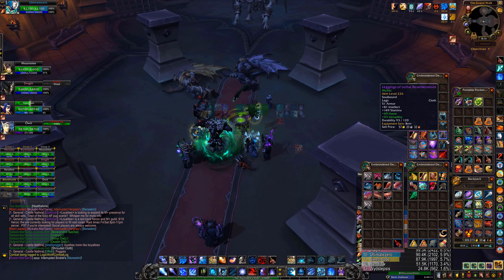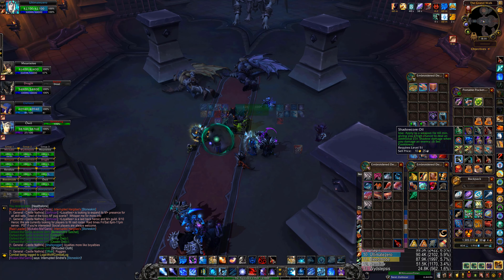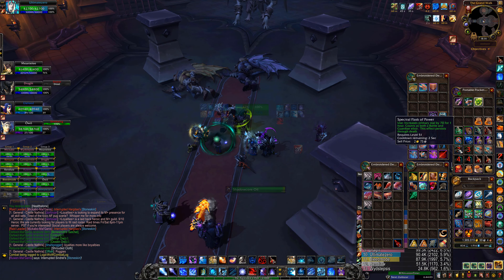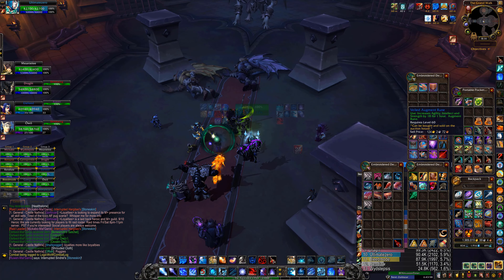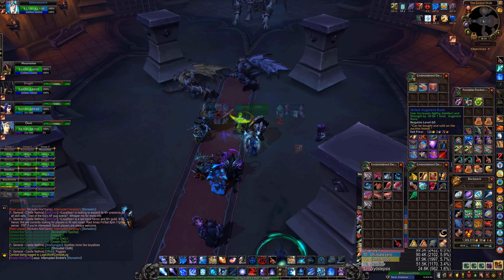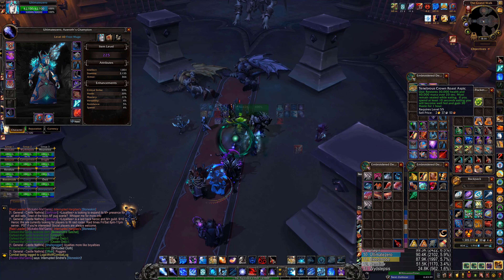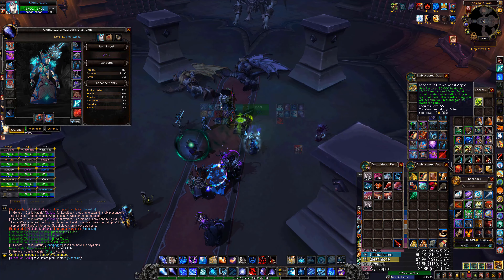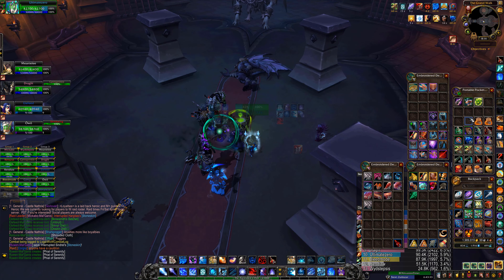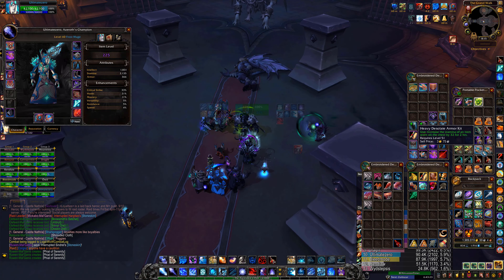For Castle Nathria, your consumables are pretty much going to be standard with anywhere else in Mythic Plus. You're going to do your Oil, your Flask, Rune if you feel like using one, Vantus Rune if you're progressing on a particular boss and want a little bit more DPS and a little less damage taken. You would have to sim your character for what food gives you the most DPS. For me, given that I'm basically crit capped, that food is haste aside from a feast. A feast will always be the biggest DPS no matter what your character stats, at least for Frost Mage in 9.0 and 9.0.5. Let's not forget our armor kits.